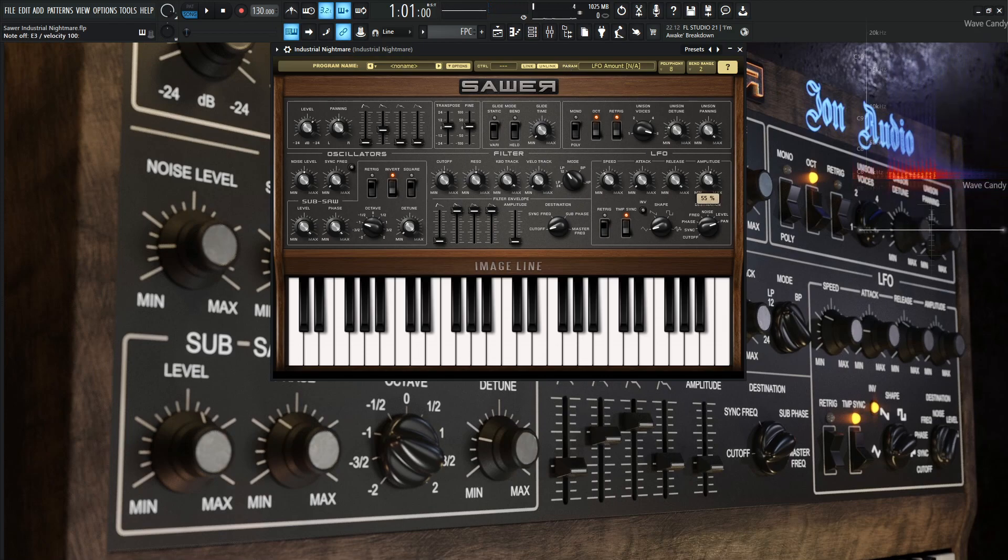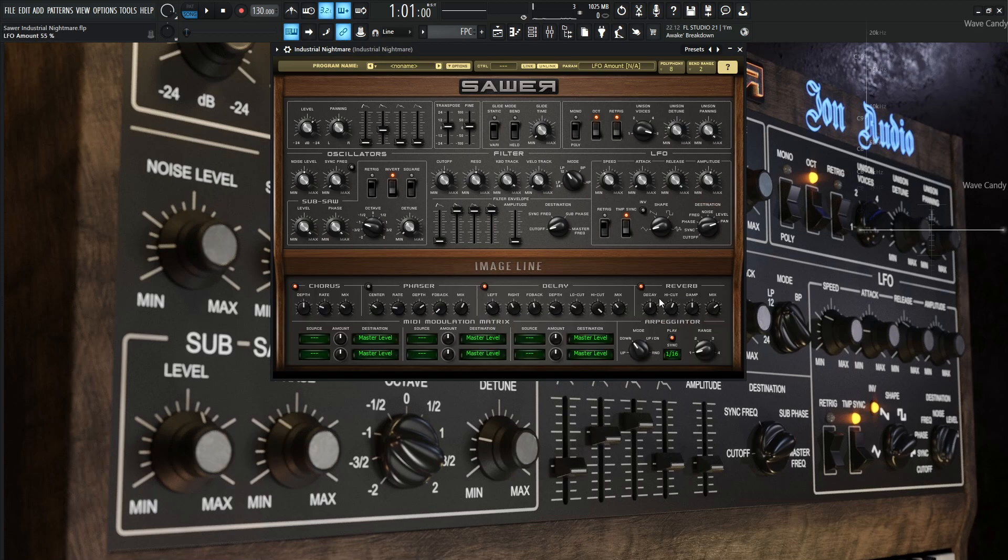If we turn the LFO amplitude off — so it's currently at 55, let's put it to 0 — it's just in the center. It's a subtle difference, but once everything's in the mix, it gives it a little more motion. Once we add the noise and stuff, it really makes it come alive. So let's put this back up to 55 as it was originally and look at some of the effects.